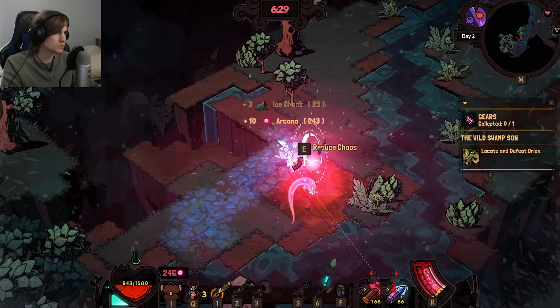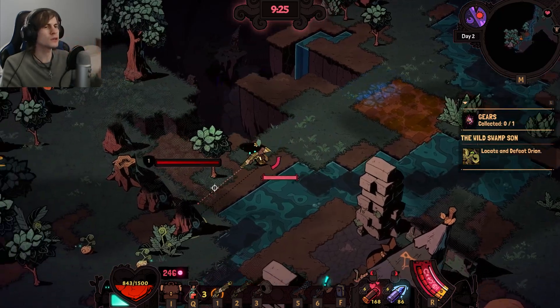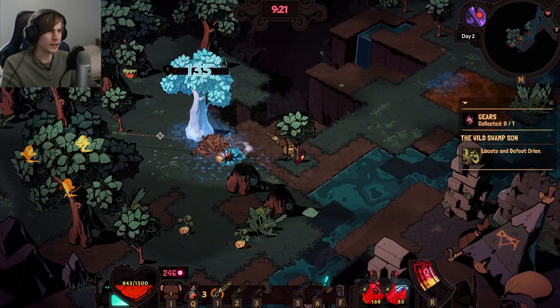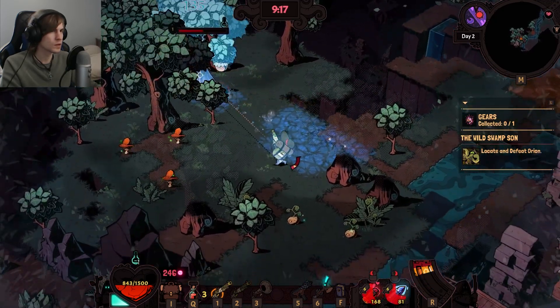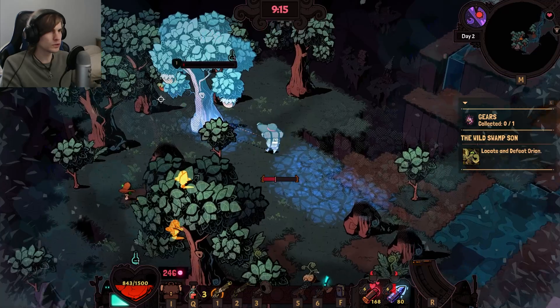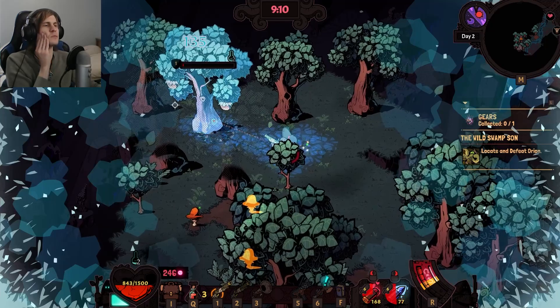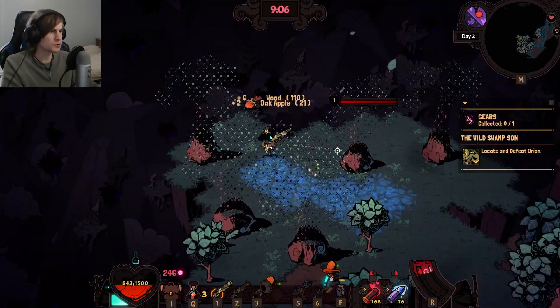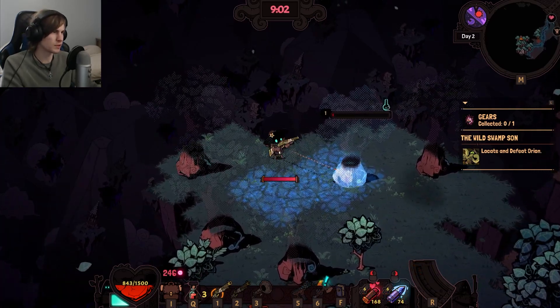Deal with that. That puts us at 246. Not too bad actually. Plenty of wood here that we can get. So let me just get a little bit more wood and fruits and that from this area. I should actually do a check and see what I need to make more medium healing potions, because I'll probably need to stockpile those as we're getting closer towards the next boss we'll take on.